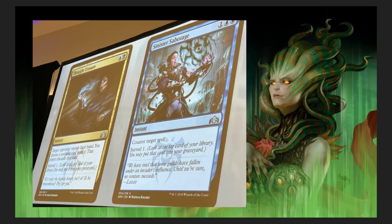Sinister Sabotage — three-drop. Counter target spell with Surveil one: look at the top card of your library, you may put that card into your graveyard. It's like Cancel but even better. They're slowly starting to make cards a tiny bit more powerful — just a smidge — and I think they're really starting to come around here.